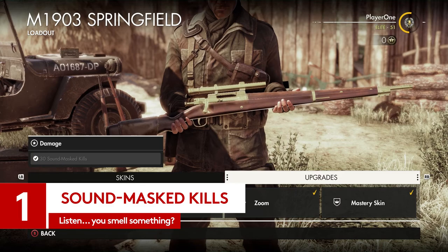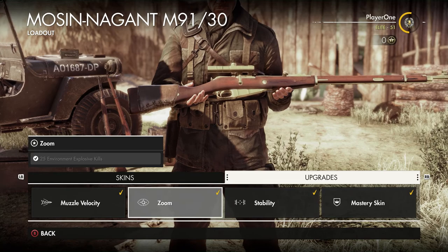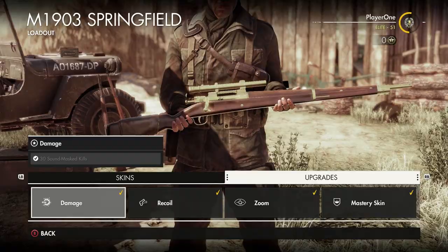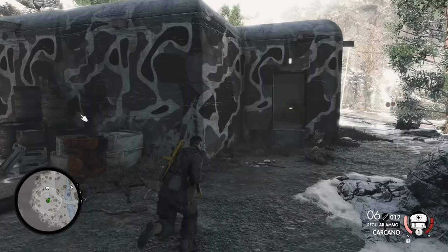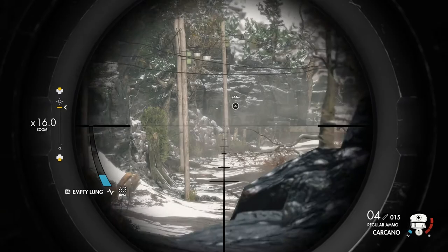Firstly, this is where weapon upgrades live. Within this menu you can see a few key areas to upgrade and mini challenges to complete in order to do so. They differ from rifle to rifle, but they can be broken down into a few broad groups. We're starting with this entry on sound mask kills. If you want to increase the damage output of your M1903 Springfield or Lee Enfield number 4, you're going to do a fair few of these.